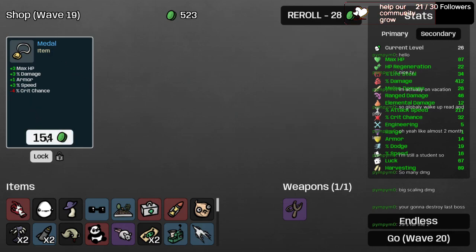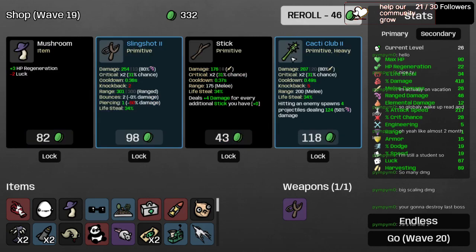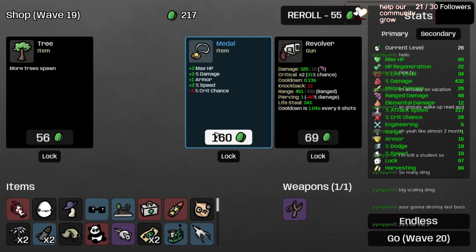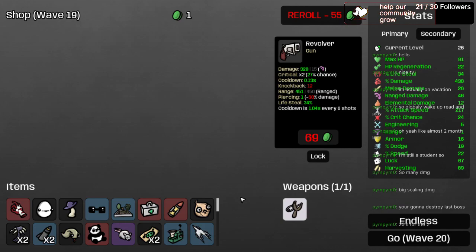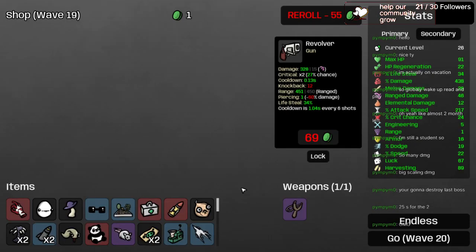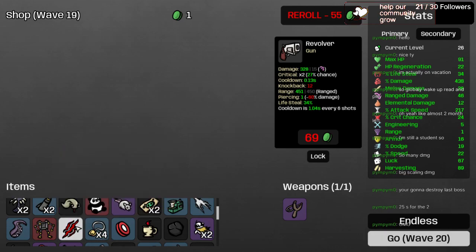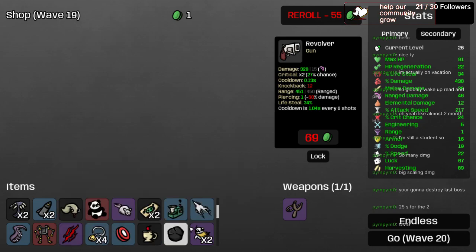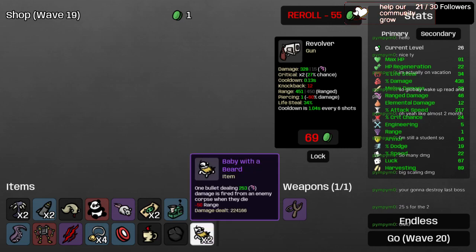Each shot of this slingshot is a rocket, not a rock. Buying Missile, Injection, and Medal. Taking another Injection too, another Medal, and a Tree. Our slingshot now does 280 damage per attack with 27% crit chance to double damage. Baby with a Beard: every kill has a 20% chance for someone to explode for 124 damage, and two bullets fly from every corpse — each hitting for 253 damage since we have two Baby with a Beards.